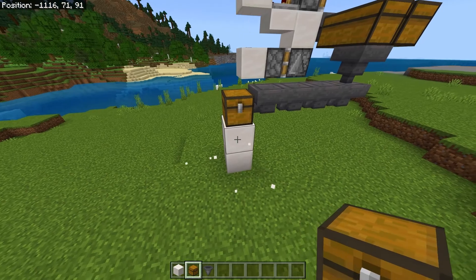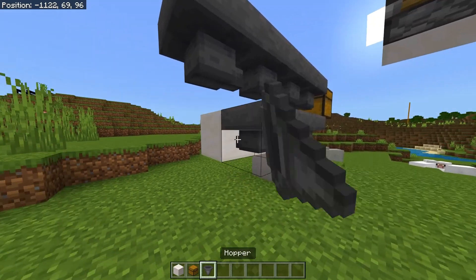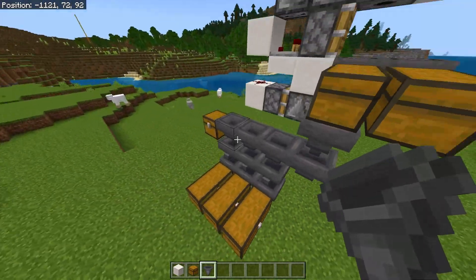Break the top block and switch it for a chest, then break the two blocks underneath. Place some more temporary blocks down just like this, then have hoppers going in there, break these, place chests here and then have hoppers going into it just like that.